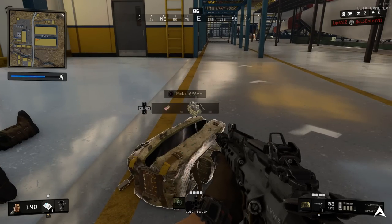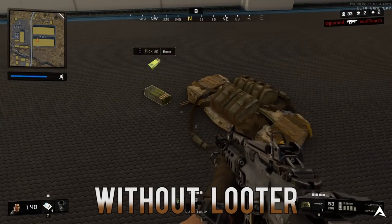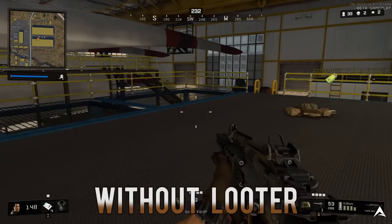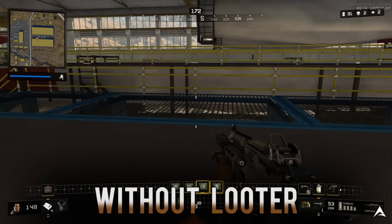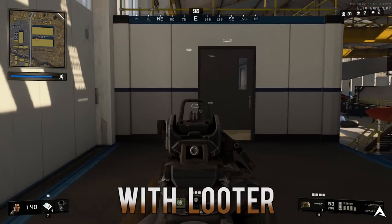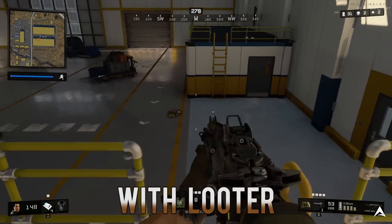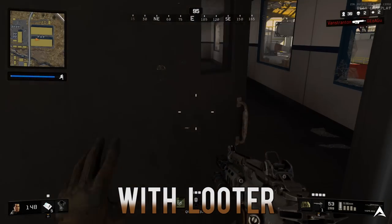Coming in for our 7th perk, this is Looter, and what it does is reveal all nearby stashes and loot items. This perk is actually very good early when you're starting off your match — if you can get this right off the bat, use it right away to see all the weapons, items, and consumables nearby. It also helps you find a backpack, which is one of the things you definitely need right away at the start aside from a weapon, since the more things you find the less you can pick up if your inventory is full. With Looter you can basically see all loot through walls and floors.